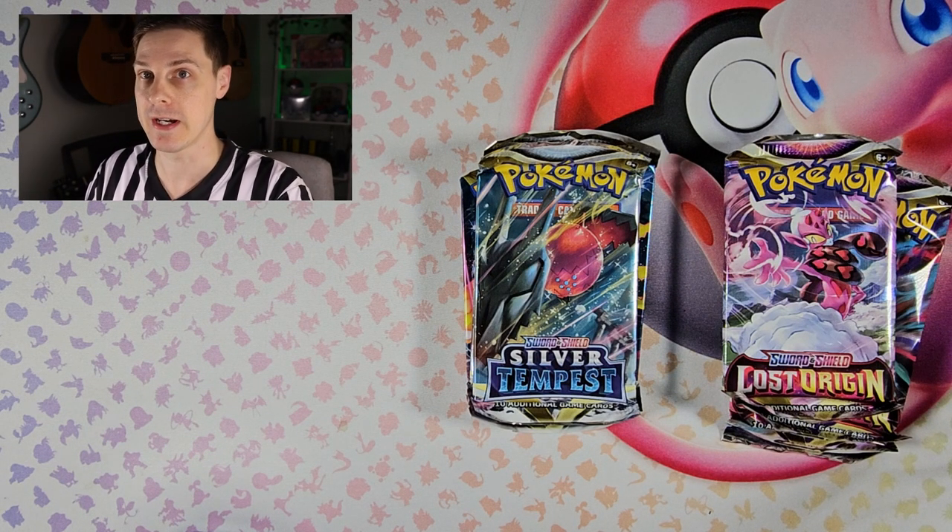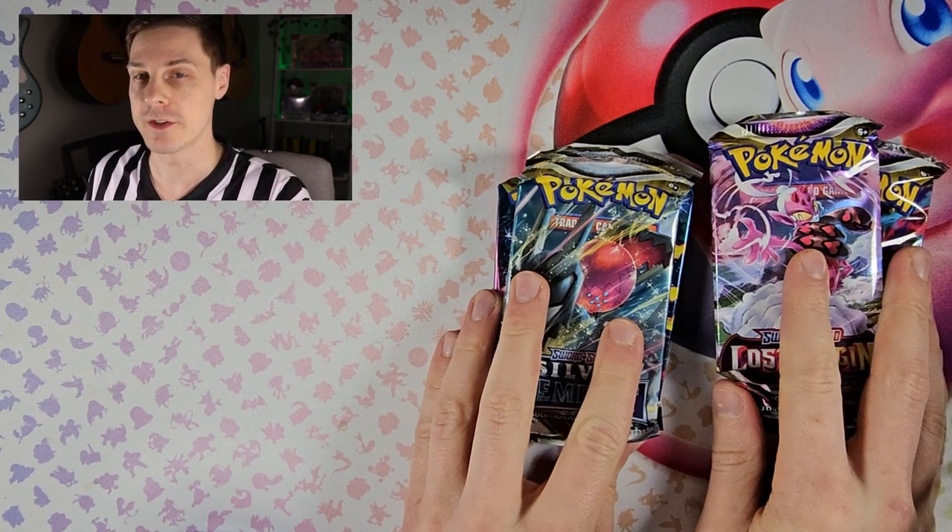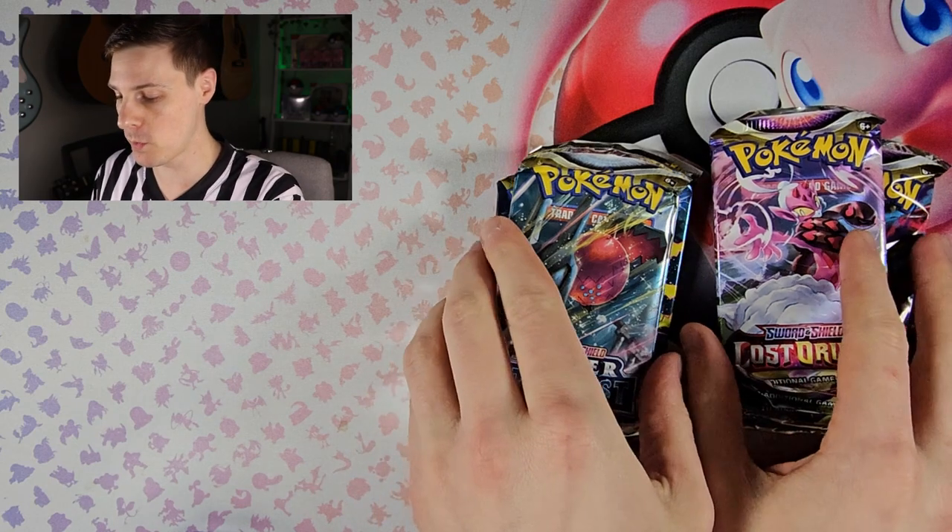In this versus battle we have the returning underdog Silver Tempest, who did not do so well in the last video against Lost Origin. We have four packs each, so there will be four rounds. Let's see who wins and get straight into round number one.